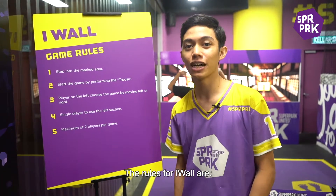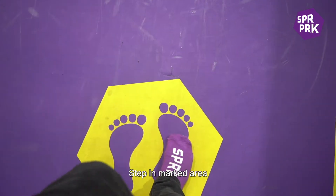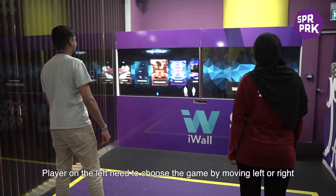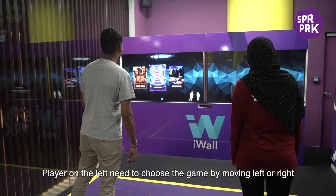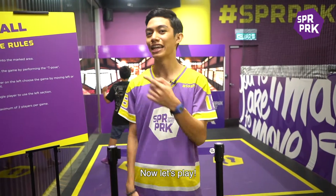The rules for the iwall are: only two players are allowed. Step in the mark area, start the game by performing T-posts. The player on the left needs to choose the game by moving left or right. Single player to use the left section. Now, let's play!